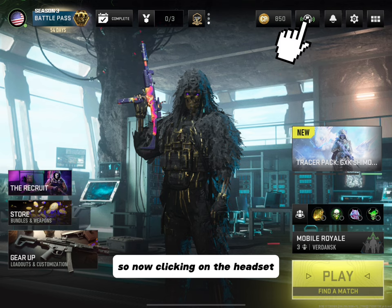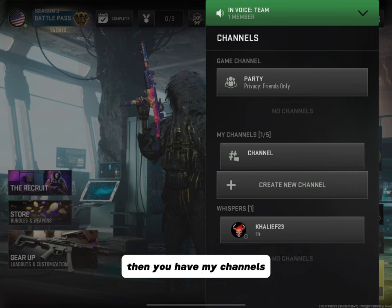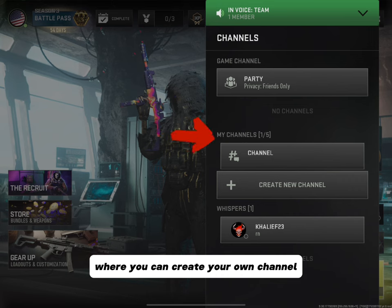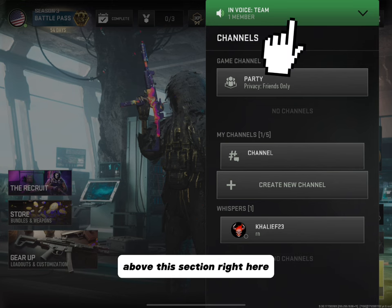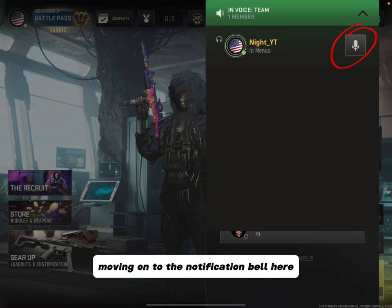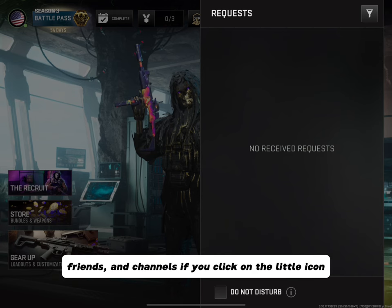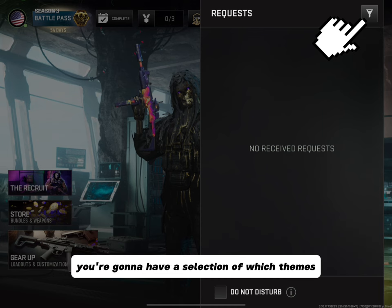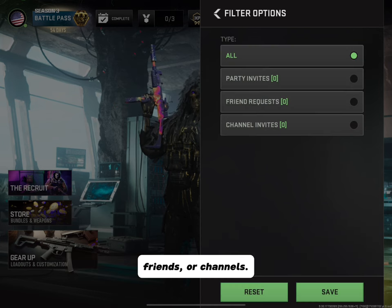Clicking on the headset, it's titled Channels. You'll have a Gaming Channel where you can invite your friends into your party, My Channels where you can create your own channel to talk privately to other people, and Whispers where people can text you. Clicking on the green banner above this section, you'll be able to toggle your mic on and off, as well as other people in your party. Moving on to the notification bell, you'll have requests from parties, friends, and channels.